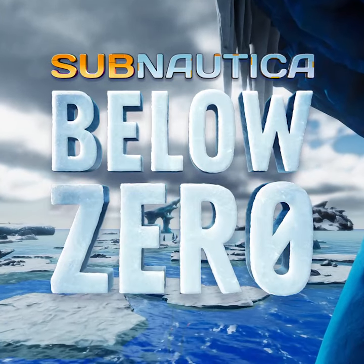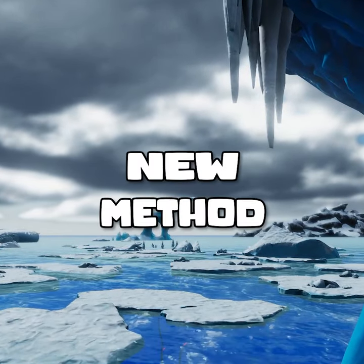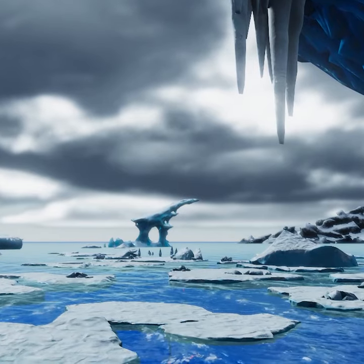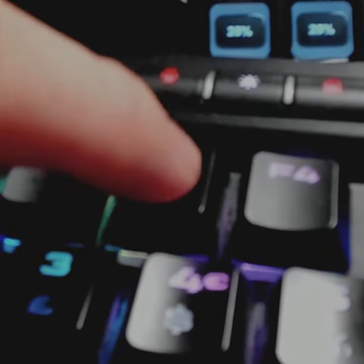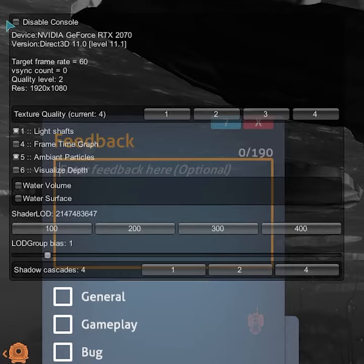Hello and welcome back to Subnautica Below Zero. In August there was a new update which added language support and fixed some game text at the end of the game, but it also changed the console commands. It used to be F3 and F8 — click a small box and you were good to go, but that's gone.